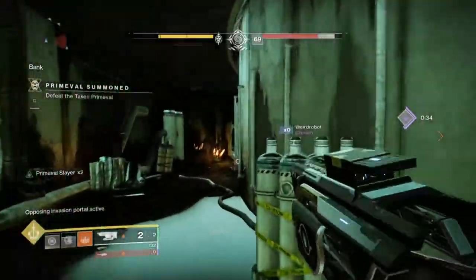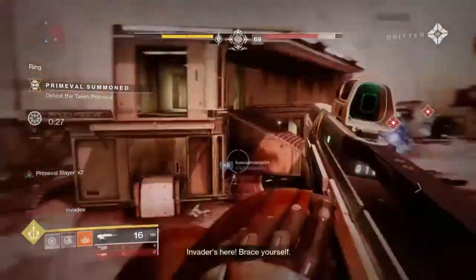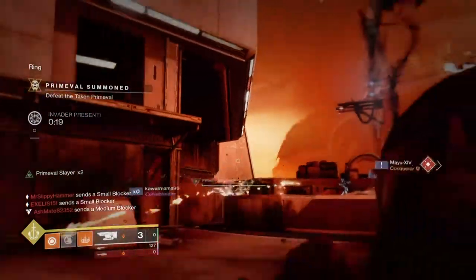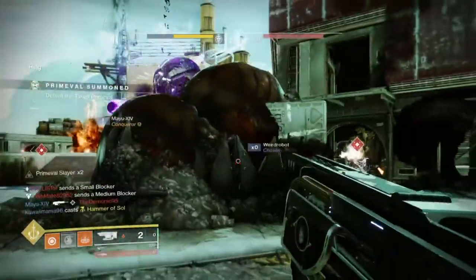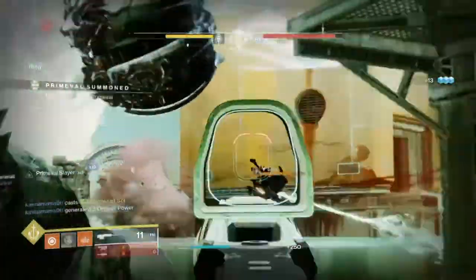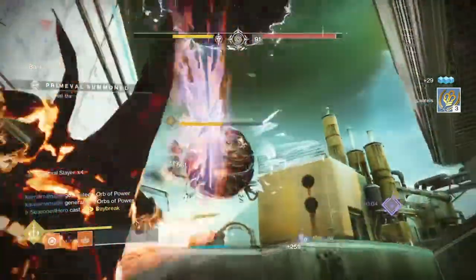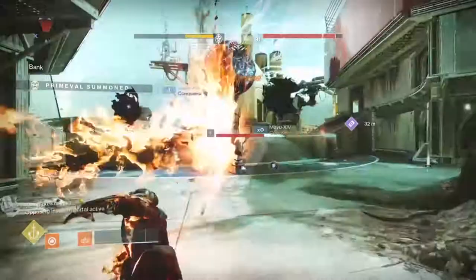Jotun is considered a unique weapon in the world of Destiny as it is a fusion rifle by heart but works completely different from the standard ones many of us are used to. The fact that it shoots out a large projectile that upon impact can burn targets for a short time, has great range and tracking — something that most fusion rifles heavily need — pretty much shows what a sorted weapon it is while still sticking to its roots. Like Telesto, it has its place in many activities and can be a powerhouse when built around it.